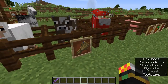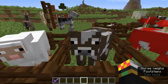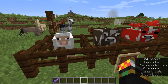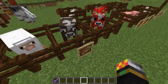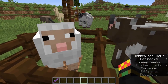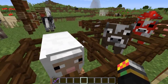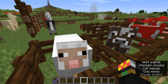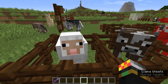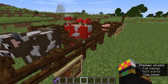They all need wheat to breed — one wheat piece for each animal. As with most other mobs, you feed one animal the item. For example, if I'm feeding the sheep wheat, the sheep will then be in love mode for about 20 seconds and will search for another sheep also in love mode. Once they find each other, they make a baby, and then they can't enter love mode for five more minutes.